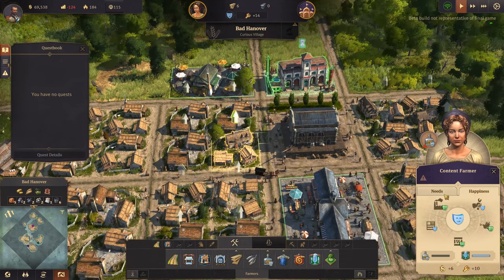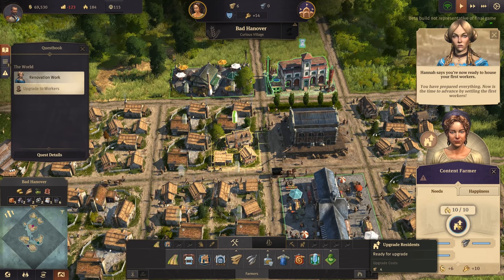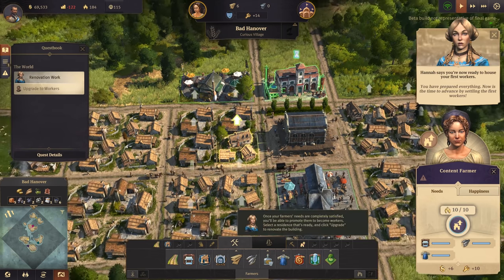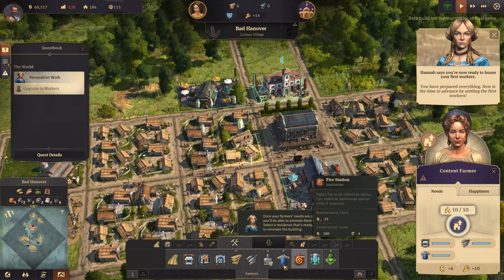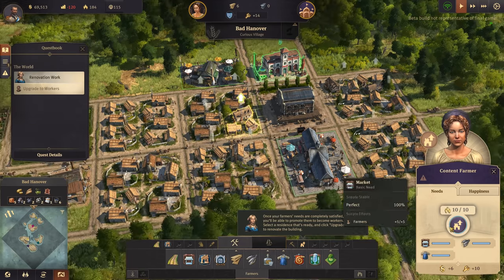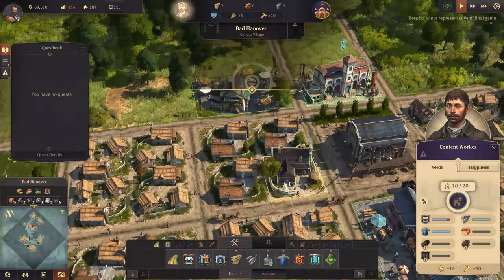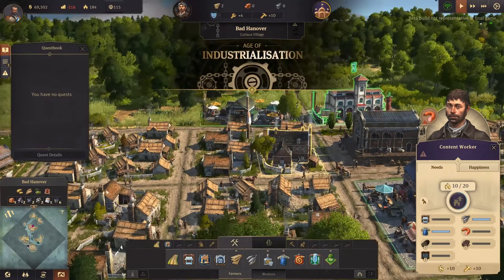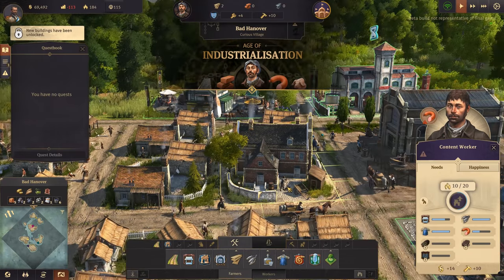Awaiting promotion - upgrade! So farmers can become... yes, I remember there's different tiers of population. And look at that - your house upgrades as well! You went from a thatched roof to look at that lovely brickwork!